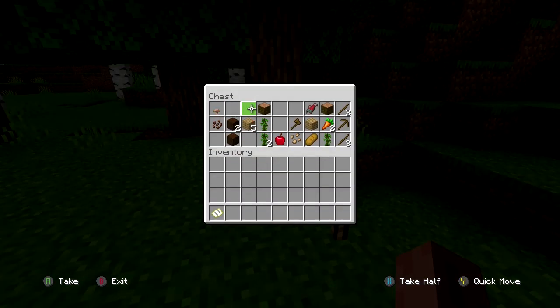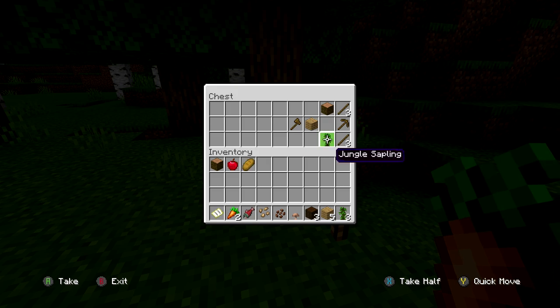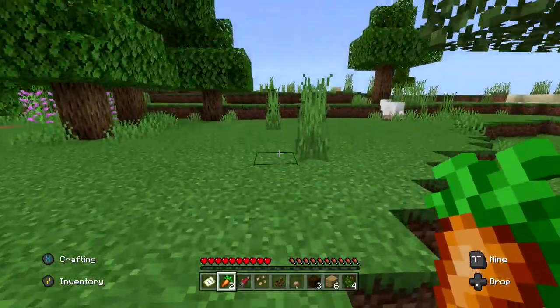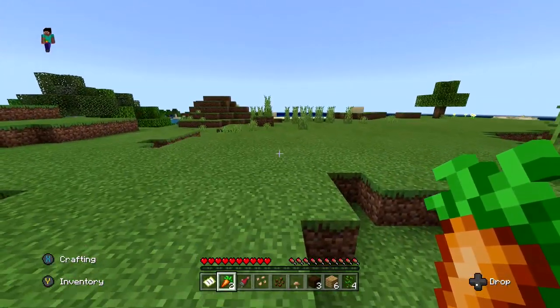The reason I got the bonus chest is because I wanted to get some carrots, which are actually here — great. We got salmon. I wanted to be able to get some seeds, so we've got beetroot seeds and cocoa beans so that I could plant and start a farm. We've got some cool jungle saplings, wood, and yeah. The plan is to build a house somewhere on this island.